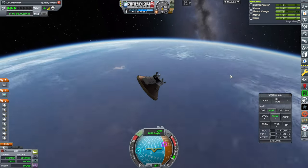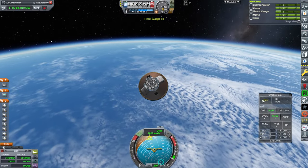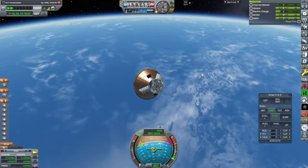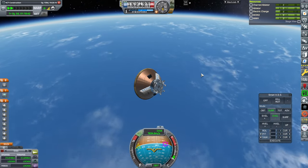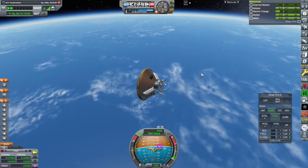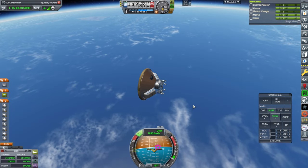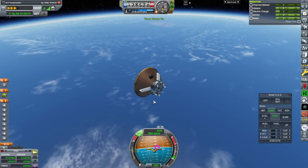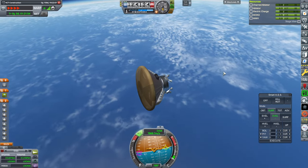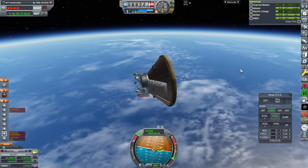Maybe hopefully it'll randomly orient properly in the atmosphere — it's shaped the right way. If you could stay right there, that would be good. Please stay oriented right — or close. This might be close enough. Atmosphere. Try to be aerodynamic in the right direction, not the wrong direction. It's going nose first. Well, there goes that thing.